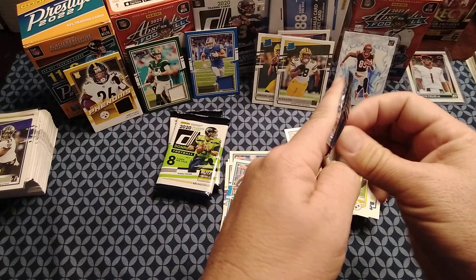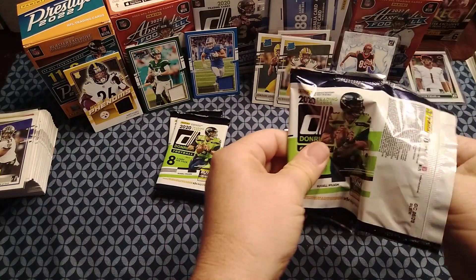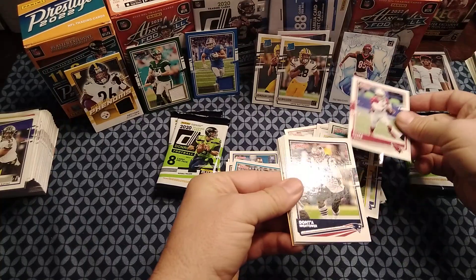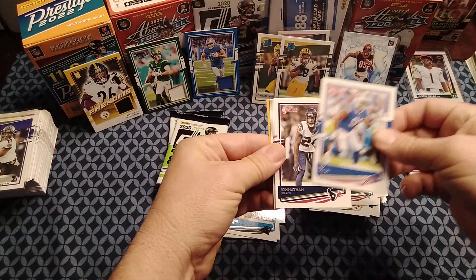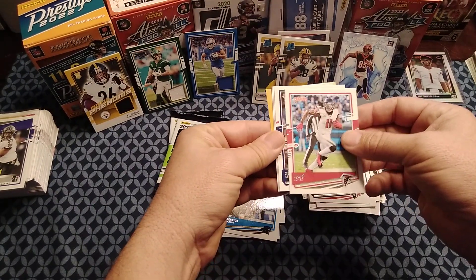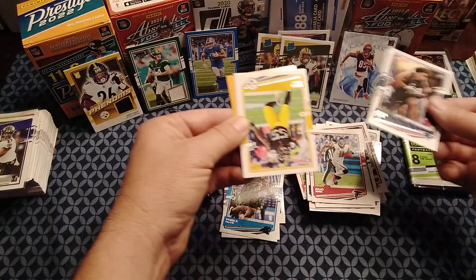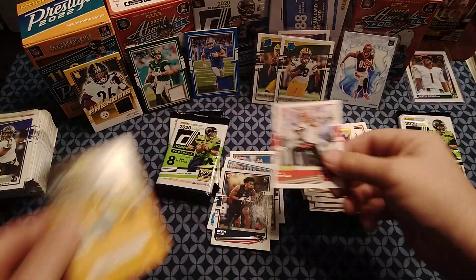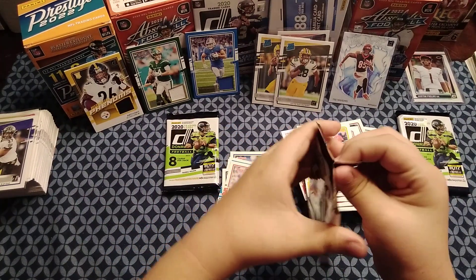So far this has been a lot better than the previous box — maybe we keep going up. Kyler Murray, Dante Hightower, Ed Oliver, Jonathan Joseph, Julio Jones, Devin Singletary — not sure how you say that — then Devin Bush. That really wasn't a good pack. Thinking the thick card might be in the next one.